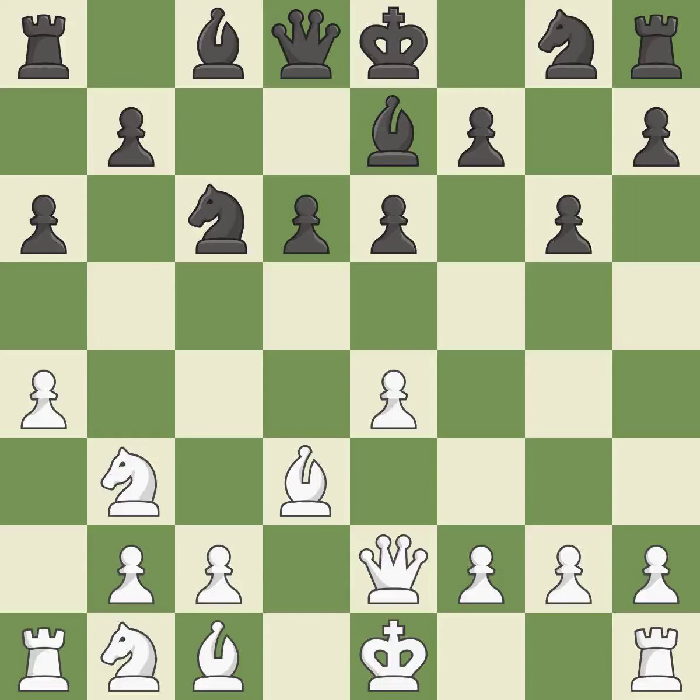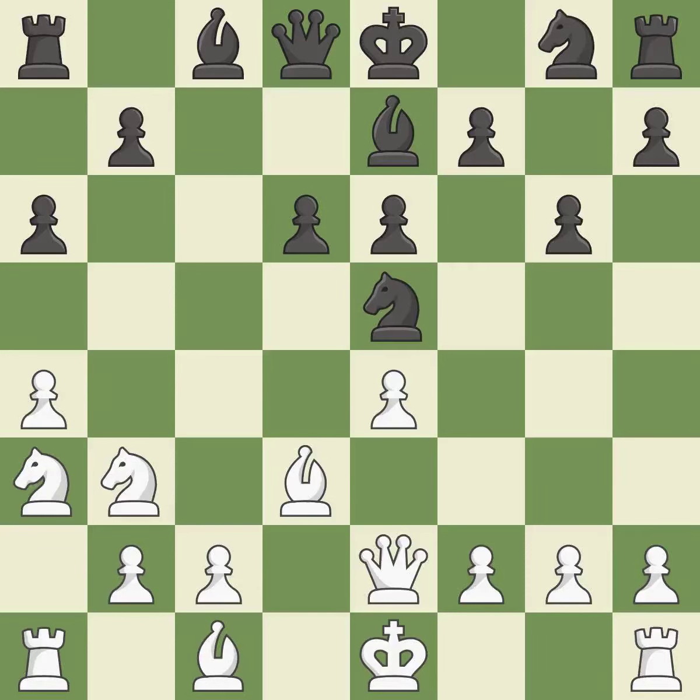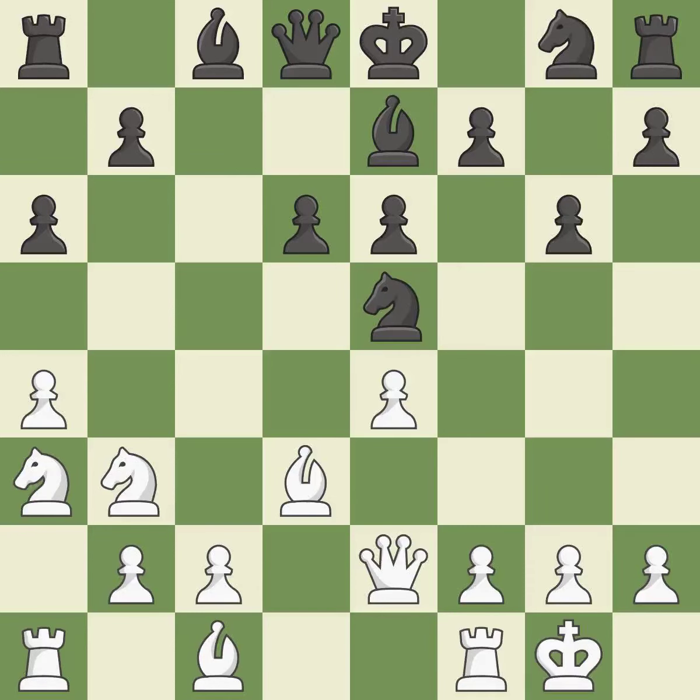A knight moves out of its beginning square and into the action — this develops a knight from its starting square, activating it. Castling gets the king to a safer square, out of the center of the board, while also developing a rook. Castling kingside tends to be safer because the king is further from the center.